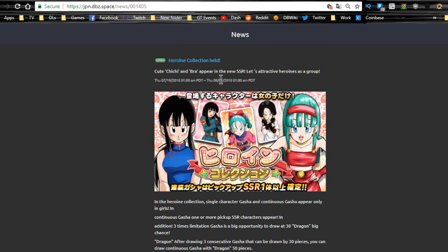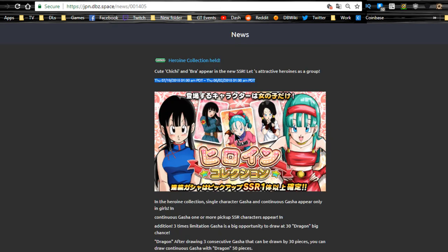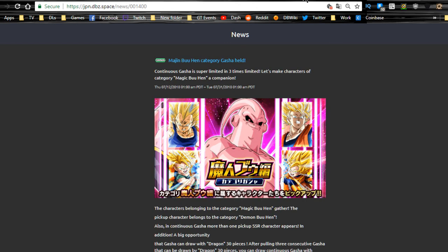The next banner features Bulla (or Bra) and Chi-Chi — I actually dropped a full linking guide video for those two on 7/24, so check that out if you're interested. Chi-Chi is not that bad a unit, and Bulla is actually a pretty decent support unit. They're both lacking link skills, but in terms of their passives and what they do they're not horrible. They're really good for the Peppy Girls category, though I wouldn't put them on a primary team.